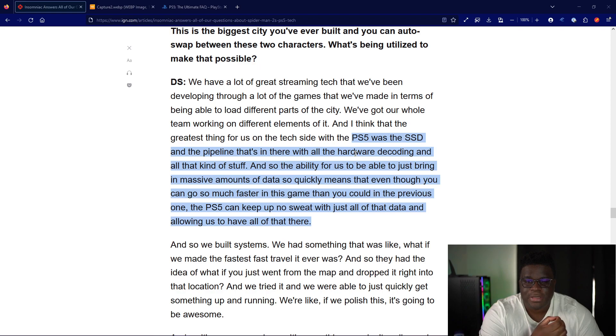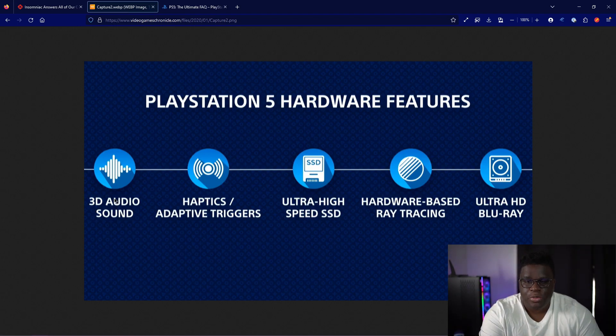I keep saying this game fulfills on the promises, so let's take a look at those promises. Here were the five key things the PlayStation 5 was supposed to deliver. The last one — Ultra HD Blu-ray — kind of doesn't count if you only have the digital version, so let's look at the first four.